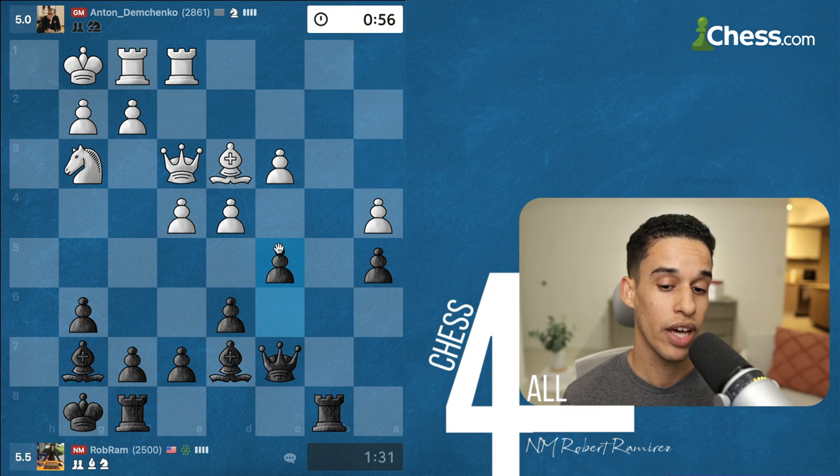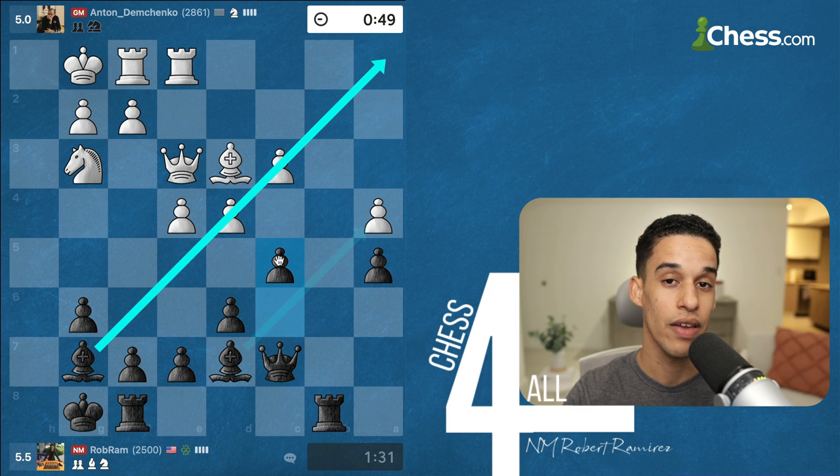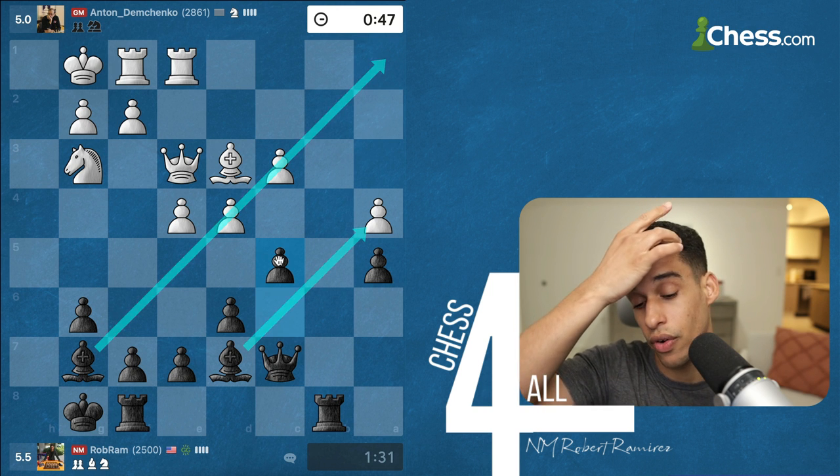An energetic move — not only putting pressure on d4 and trying to make my fianchetto bishop even stronger, but also hitting a4, so they have to be very, very careful.